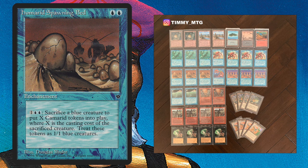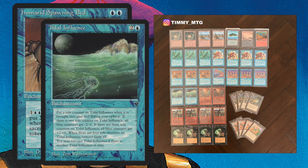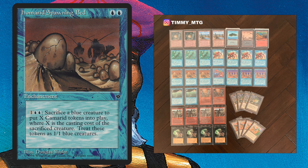I also play with Tidal Influence — a very weird but interesting and flavorful enchantment. It works with Tide Counters: with one Tide Counter, all my blue creatures get minus 2, minus 0. With two counters, nothing happens. But with three counters, all my blue creatures gain plus 2, plus 0. So in theory, if I can attack at the right time, all my Camarit tokens will be 3-1 and they will have menace because of the Goblin War Drums. That's kind of the big plan.